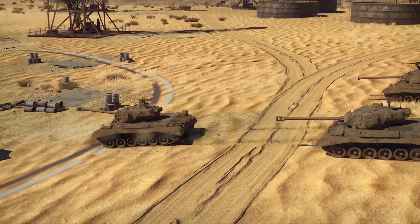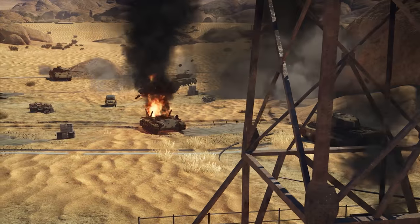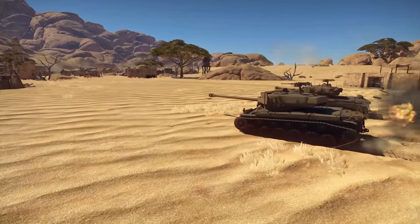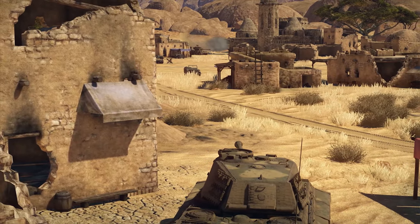That doesn't mean they will have an easy time holding the area, though. Tents are not particularly well known for their defensive capabilities. If you do not keep the avenues of approach under your control, you'll quickly find yourself between a rock and a hard place, so be extra careful. On the right flank there is a half-destroyed village — a battlefield of choice for many heavy tanks. It's a classic corridor area for tankers that are good at landing tricky shots.